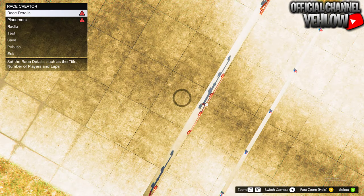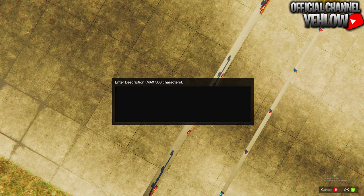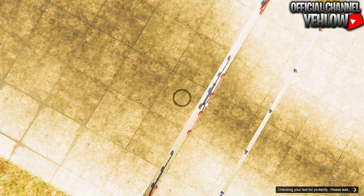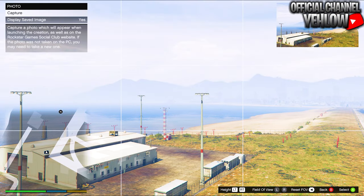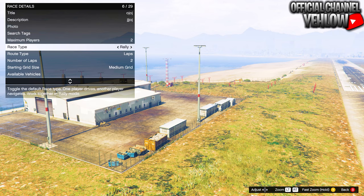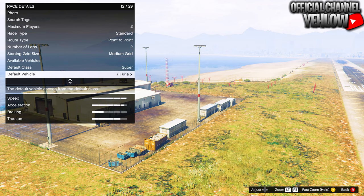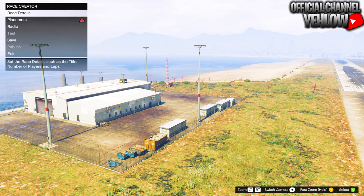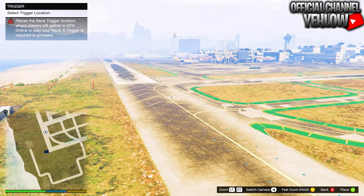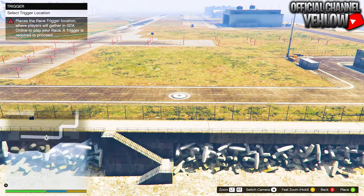On this screen, bring up your map, go over to the airport, set a waypoint, and it should teleport you there. Once at the airport, go to Race Details, enter a random title and description, go to photo and take a picture of whatever. Make sure maximum players is set to two and route type is point to point. Choose a fast vehicle — set the class to super — then go over to placement and place the trigger in roughly the same spot as I do.